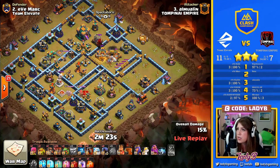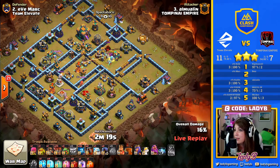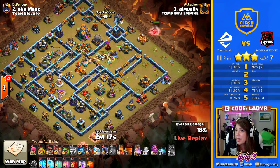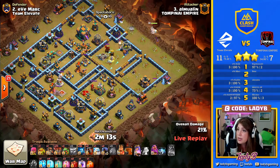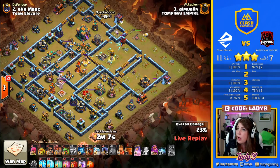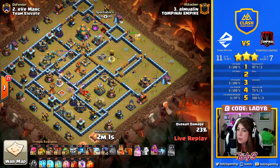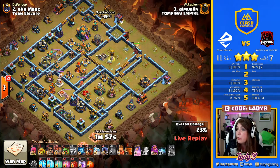This is a long push-in to get that Scattershot taken down. Royal Champ helps seal the deal with the pathing on that one. We will have the Queen making the approach and push in to take down the Town Hall. She first needs to get through the Clan Castle troops, so we have the Wall Break to give her access and open that up. And there's an Invisibility spell which can help move her along.